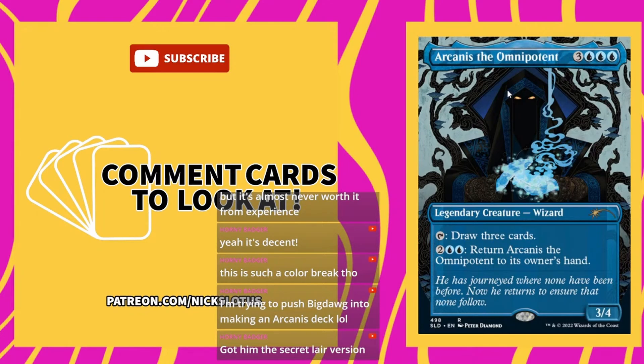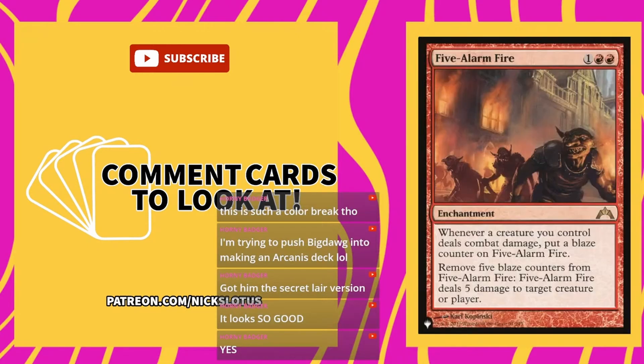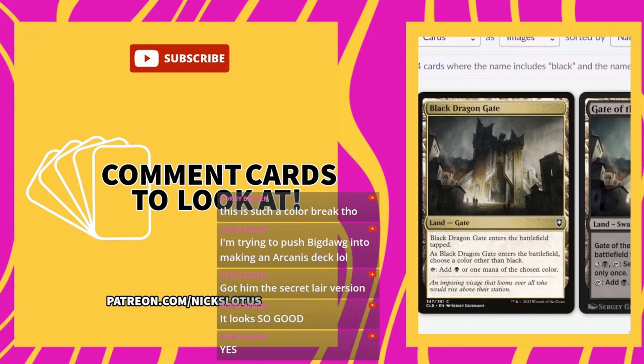Five-Alarm Fire — one and two red for an enchantment. Whenever a creature you control deals combat damage, put a blaze counter on Five-Alarm Fire. Remove five counters from Five-Alarm Fire: it deals five damage to target creature or player. This seems good. If you're in a token deck, every five tokens that connect can deal an additional five damage. There's probably better cards but redundancy is important.